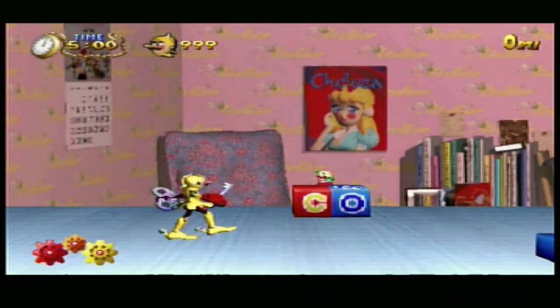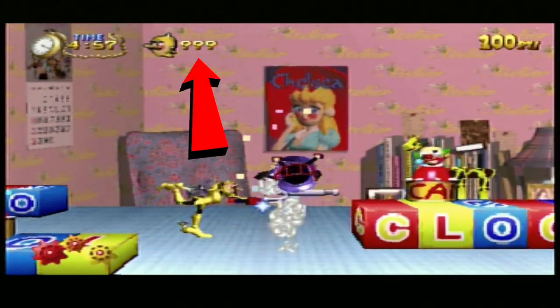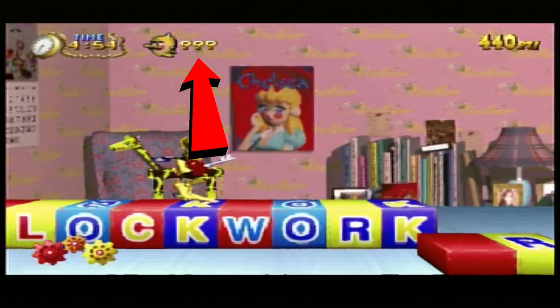So let's see, here we go. I'll use a red arrow to show you the lives. There you go — you got 999 lives to play with. So you won't have to worry about a continue screen now.